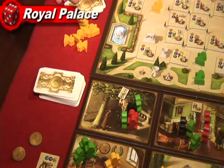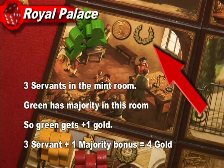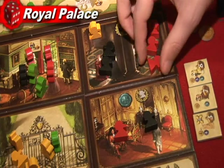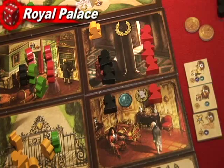Some of the squares have a symbol on them that means you will get a bonus for having more servants in that room. The bonus is usually plus one to whatever you are supposed to get from that room. In the mint for example, you would get an extra gold if you have more servants there. If there is a tie, the cardinal room comes in and breaks those ties. For every servant a colour has there, it adds to the tiebreaker and gives the winner the bonus.